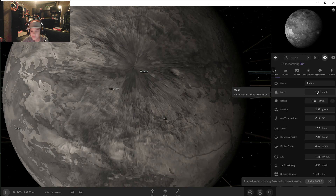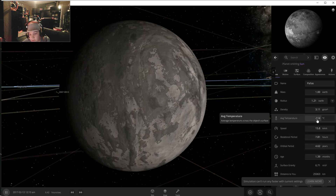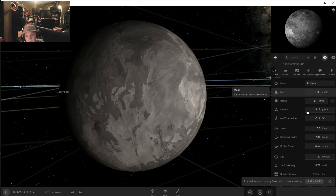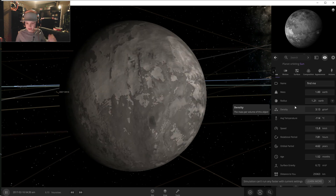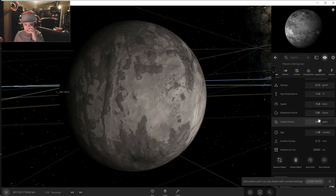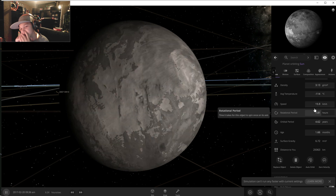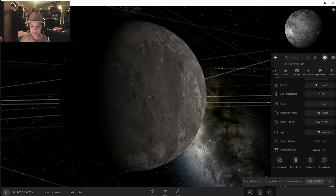We're going to be creating life on this planet called Palace. Yeah, it's a weird planet. And it's not even livable, so we're going to make it livable. Homeward Earth. Look at that thing — that's a cold planet.